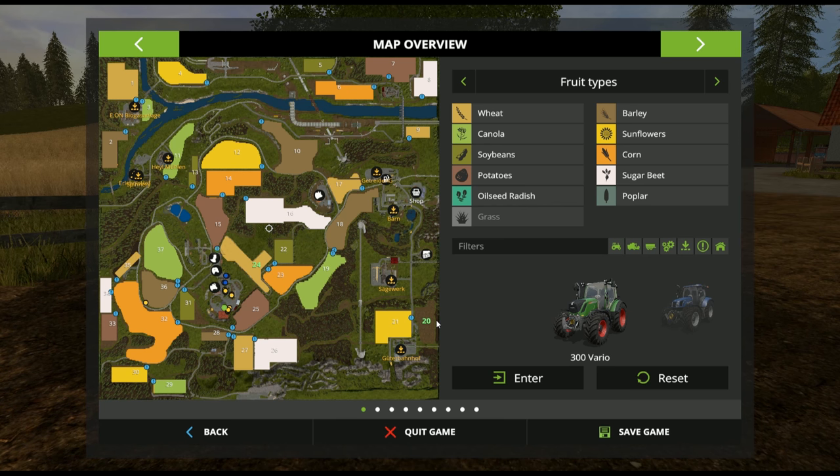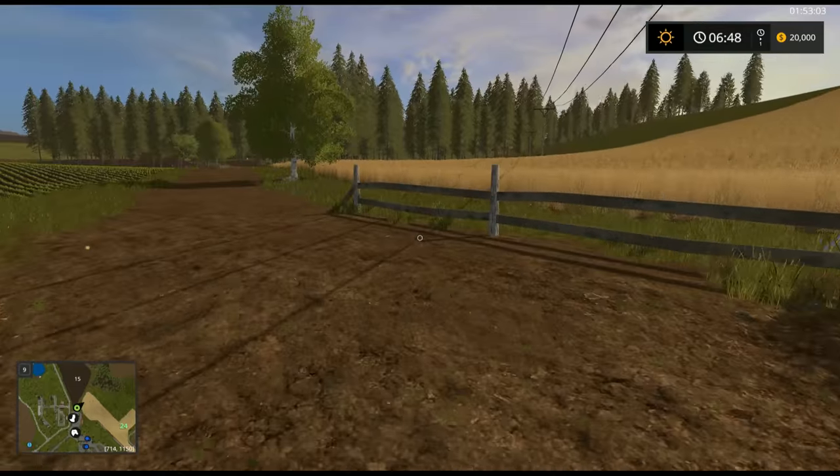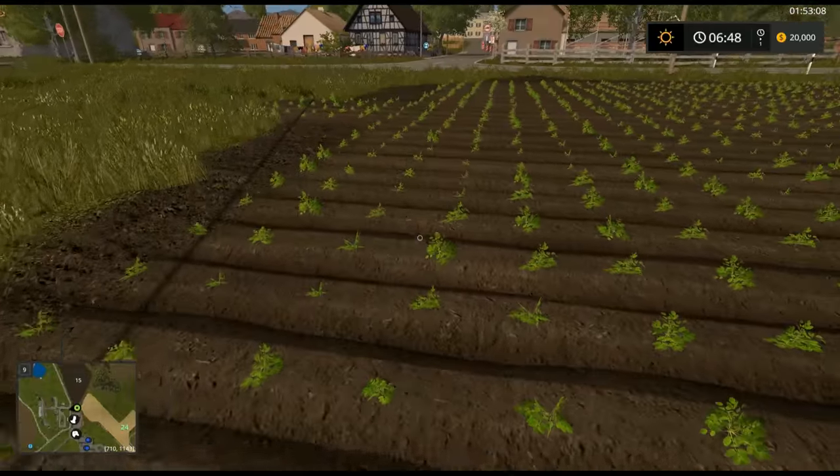You start off with only two fields purchased — 20 and 24. All the fields in here do have missions assigned to them, which blows my whole theory about having to limit the number of missions we had on the North Rabont map. On this map, everything's got a mission on it with the exception of the two fields you already own. So if you're into doing missions, you've got plenty.